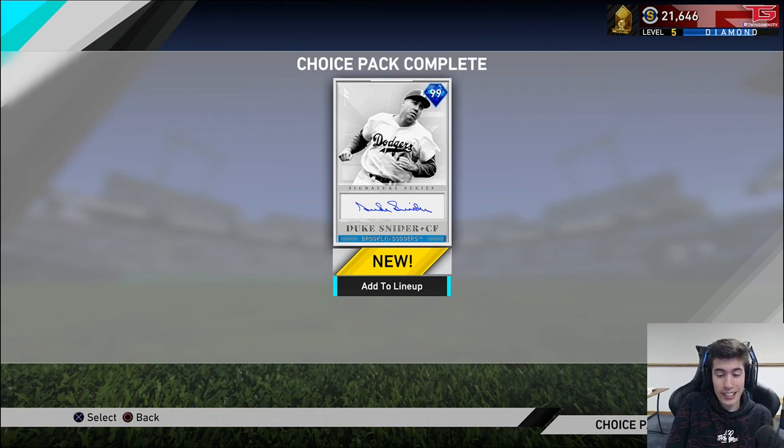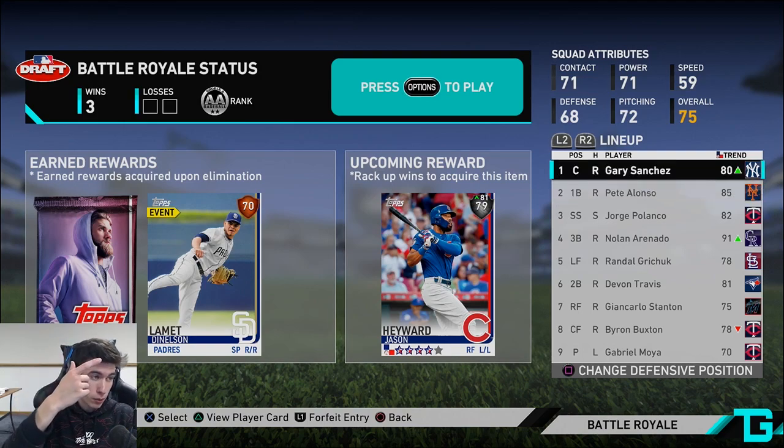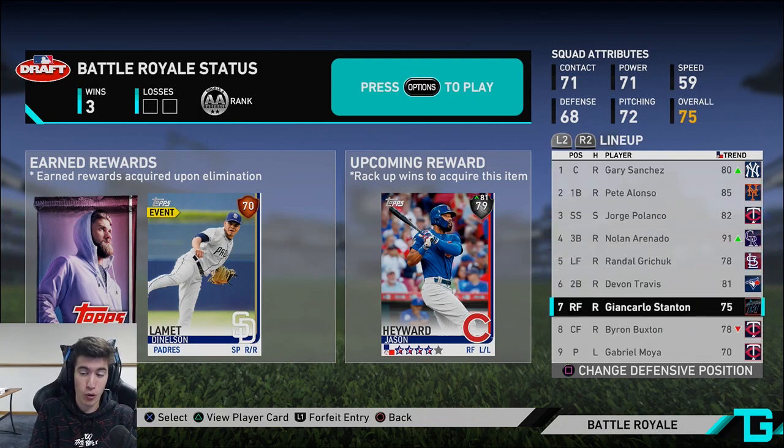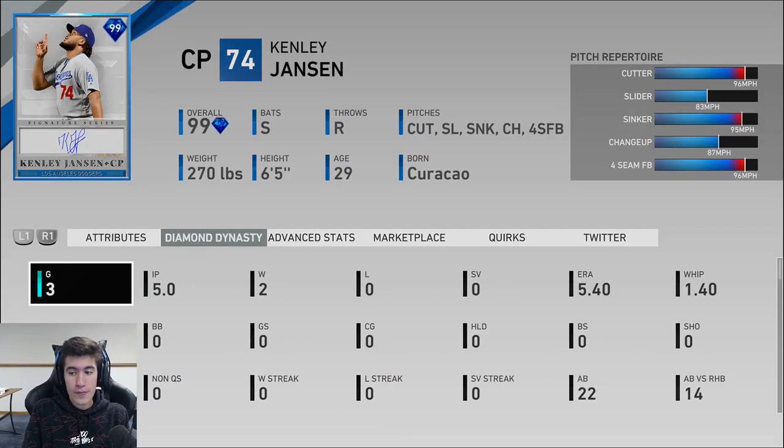I'm sorry it took me so long to actually get into my decision — there was a lot I wanted to talk about and give you guys the full picture. In case you're wondering what the Battle Royale team looks like, here's the team we're rocking with. I'm really liking the hitting; I just wish we didn't have so many righties. And then in the bullpen, Kenley Jansen has a 5.4 ERA — I've been struggling with him a little bit.